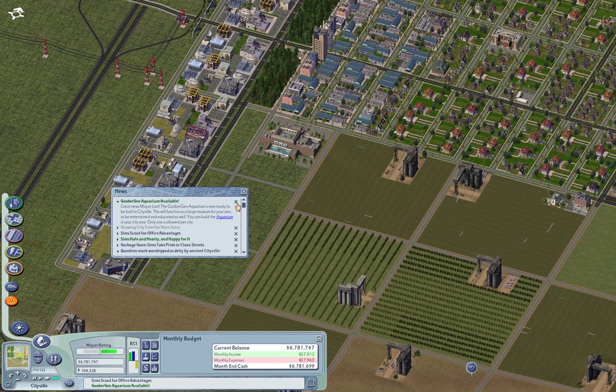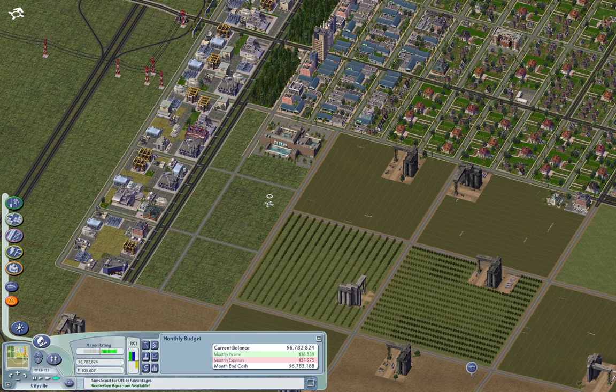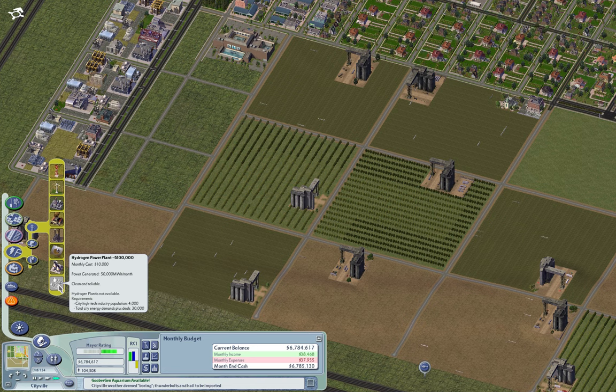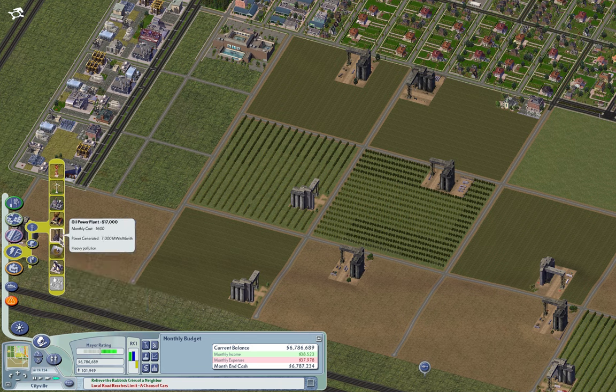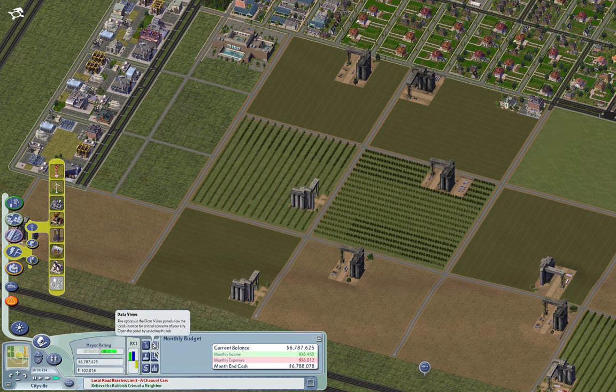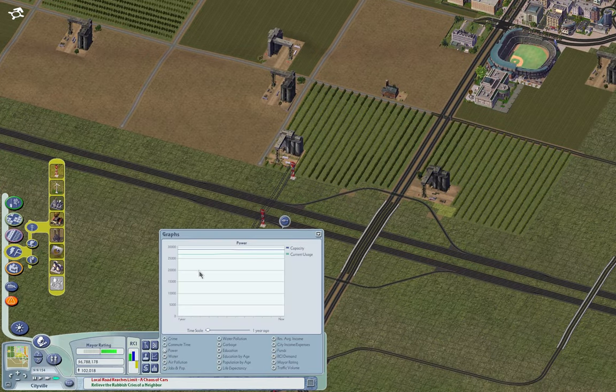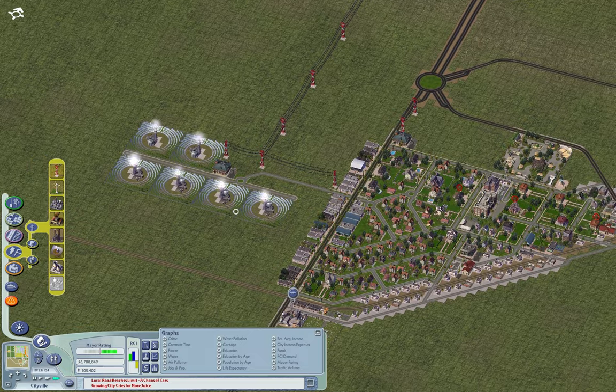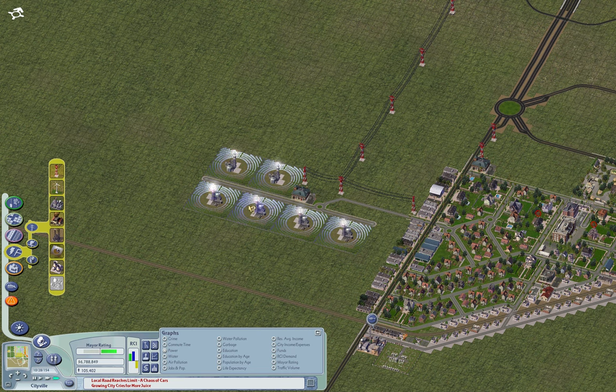It looks like the power situation is starting to get important again. What do we have in here? We don't have the hydrogen power plant yet. Requirements: we need 30,000 megawatt hours per month demand, and 4,000 high-tech industry. Let's take a look at our power demand — yeah, we haven't hit 30,000 yet, so that's why it's not available. I'll just build another one for now.